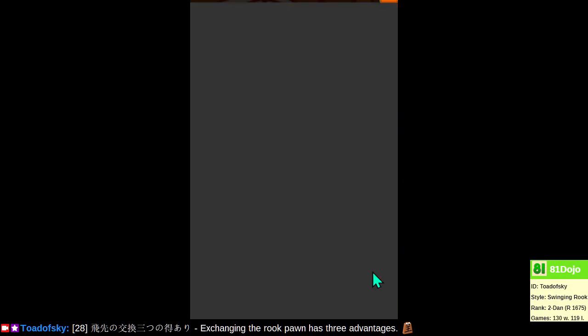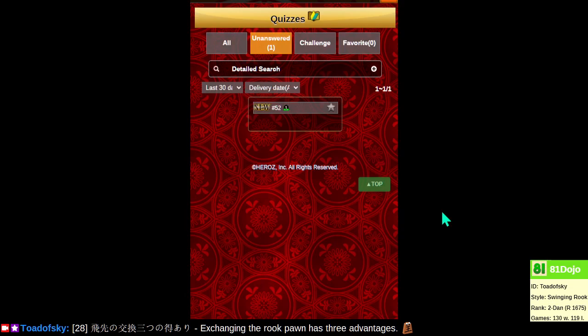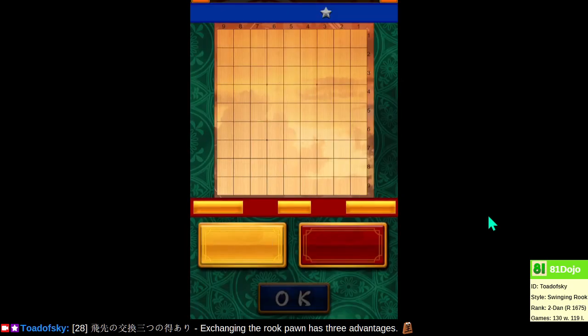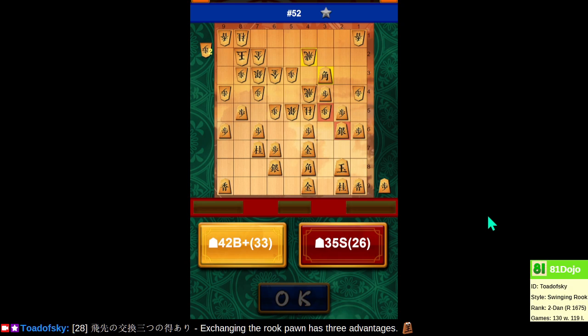Welcome back. Let's take a look at a quiz problem from last session. If you didn't see the last session, I might recommend skipping it, but we can still take a look at the quiz problem. This is a position that happened in one of my three previous games, probably one from yesterday. In this position, there's the move I played, and then there's a better move. Can I remember what I played?